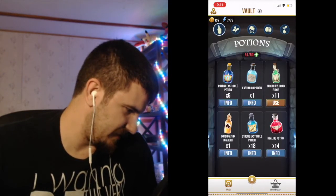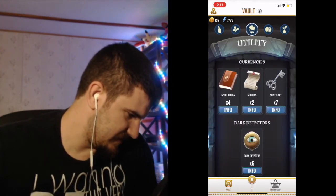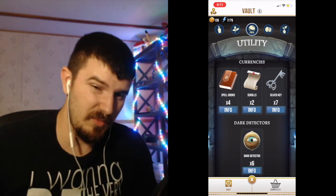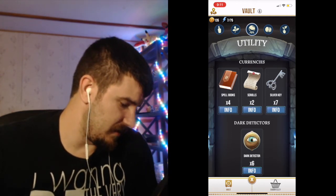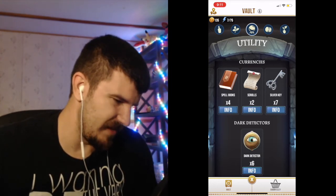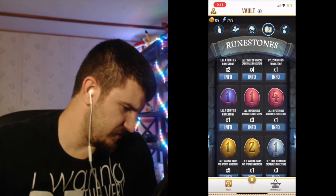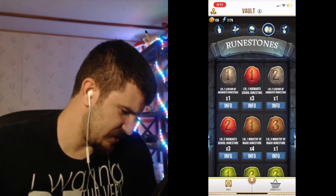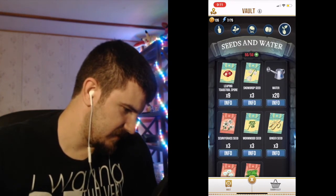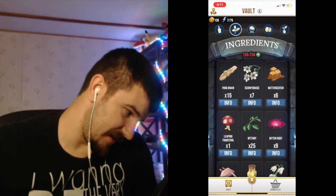The vault is just your inventory — nothing fancy. Potions. Ingredients to make potions. Utilities. Silver keys — they're kind of like egg incubators; you need one to unlock one of those portmanteaus, which are unlocked through walking. Dark detectors are kind of like incense — you put them up at a stop and they'll attract stronger confoundables. Ruin stones are used to enter the raid-type challenges; the higher the number, the harder the raid and the better the rewards. Seeds and water you can grow at a greenhouse to get ingredients to make potions.